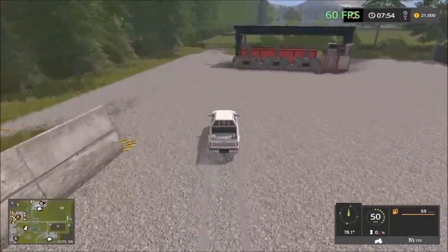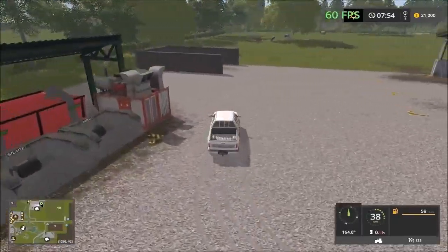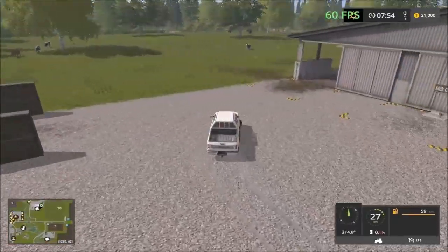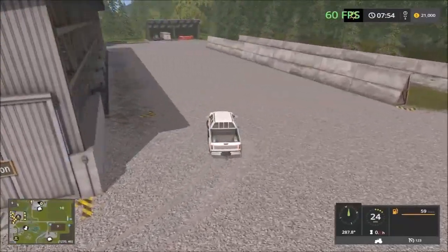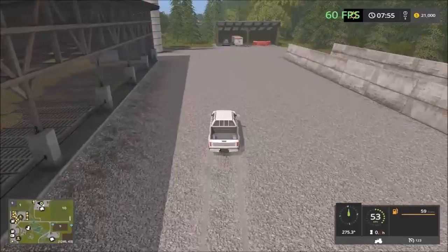Then we have the mixing stations — this is nice. Mixing station to make power foods also included. There are stables there. Milk collection, so you can sell milk on this map as well.